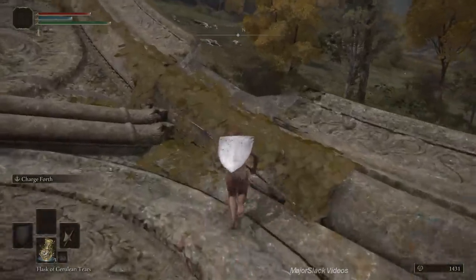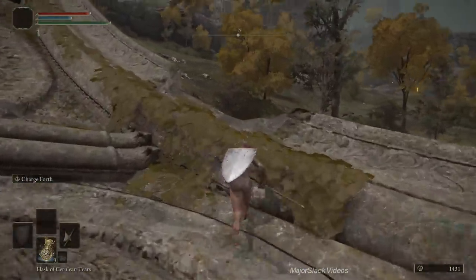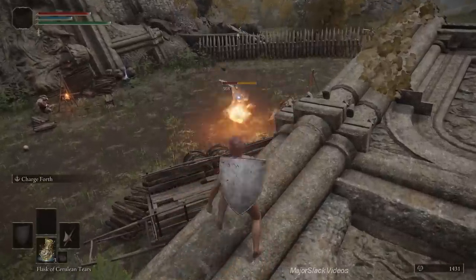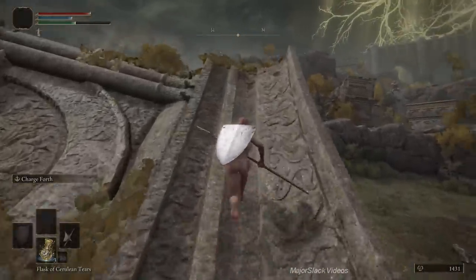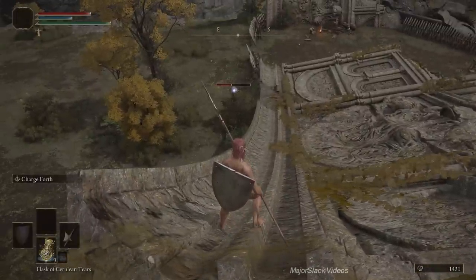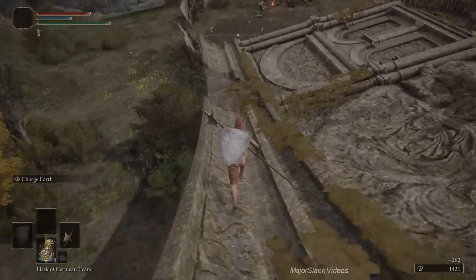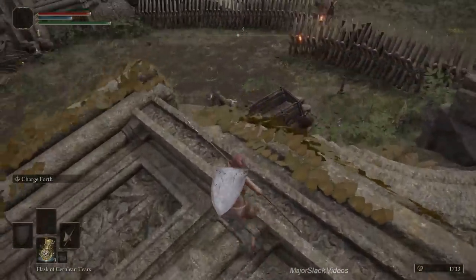We're going to go up on top of these ruins for a view of the camp and start taking down these Cadence Sellswords. Load up a couple of fire pots and practice this jump up onto this little ramp — practice it a couple of times because you'll be under pressure. Sneak up, target the first Cadence Sellsword, throw a fire pot, do your jump, run all the way to the top, turn around and target him as he comes around. He'll either hop up through the gap or come closer on the ground — if he comes closer, throw another fire pot and finish him off. That's one Cadence Sellsword down.